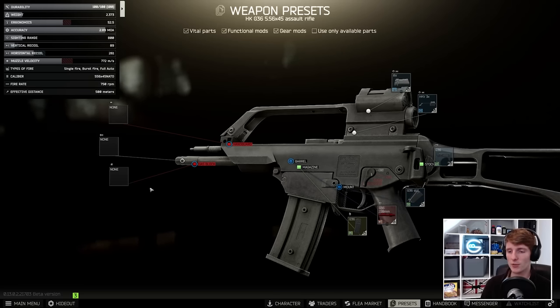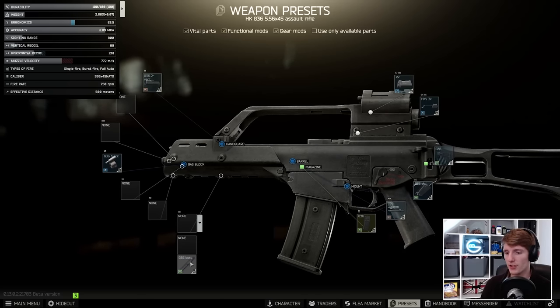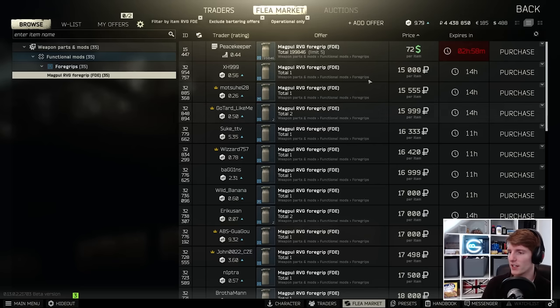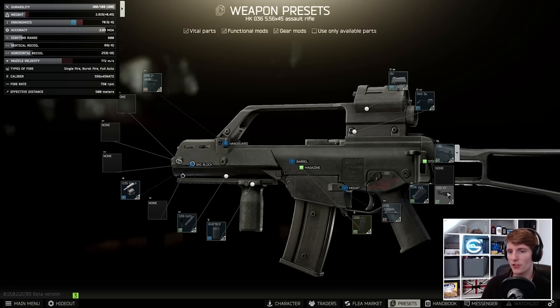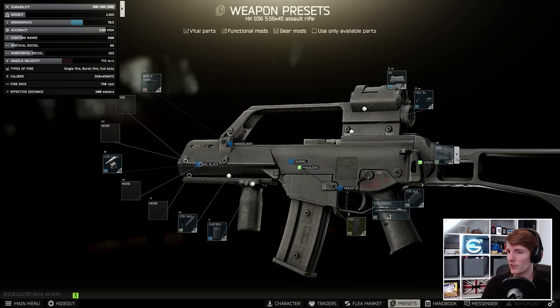With the short barrel version we get the least problems in terms of ergonomics, so let's build it back up: gas block, handguards, two vents, the G36 bottom rail, and then the RVG black foregrip. You can go for the FDE version which is slightly cheaper at $72 versus $83, but it does ruin the aesthetic. On the stock there is another option that gives 6 recoil for 6 ergo, but it adds half a kilogram of weight and costs 14k extra - since the G36's issue is ergonomics rather than recoil, I'll leave it off.